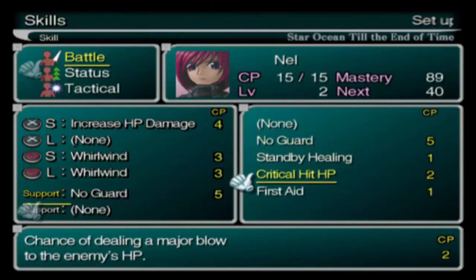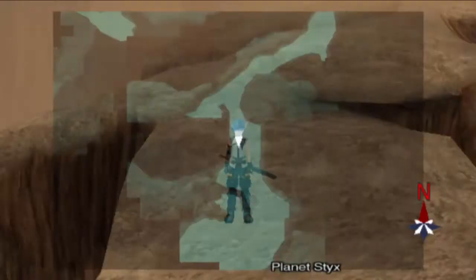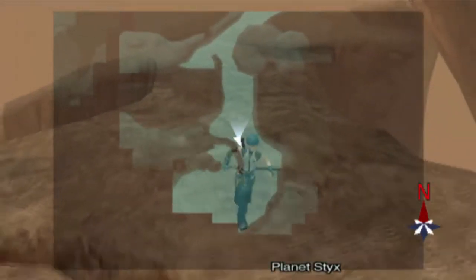Other strategies involve putting critical hit HP and max fury on there. I don't have max fury yet — I'll probably be getting that after the next dungeon. Anyway, with that being said, let's head down here and initiate a scene.